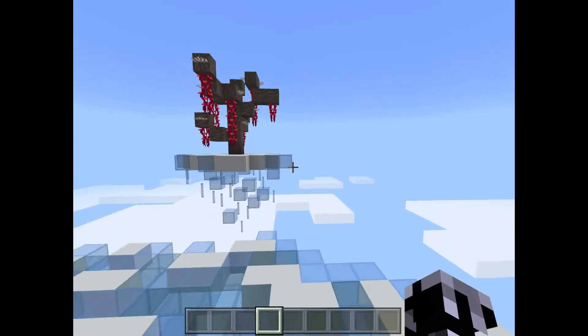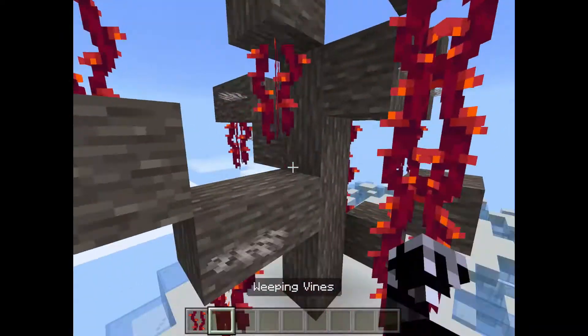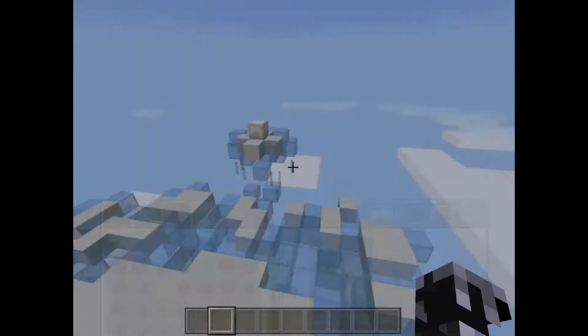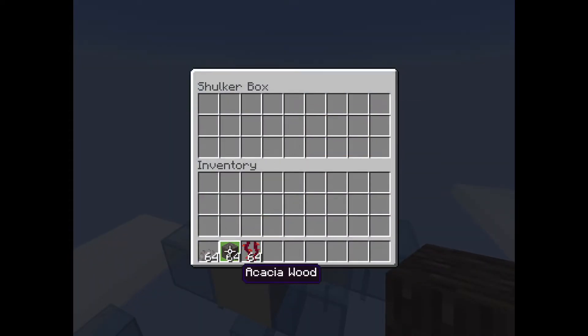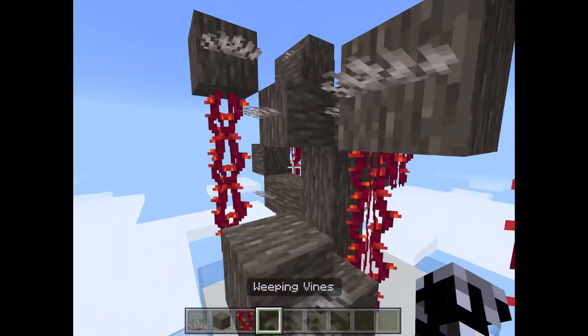Today we're going to be learning how to make this kind of tree. This is just kind of an acacia wood and weeping vines tree. My recommendation would be to grab a stack of each of these, and you're also going to want some dead horn coral fans to add some texture to the wood.